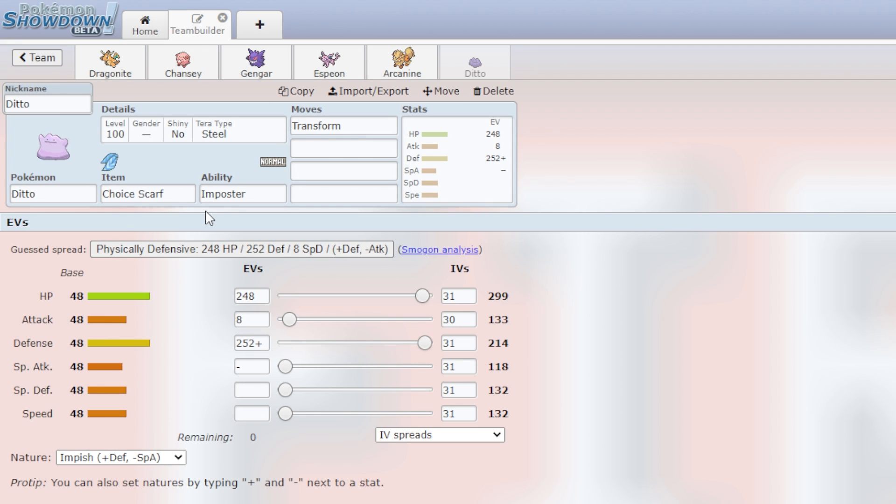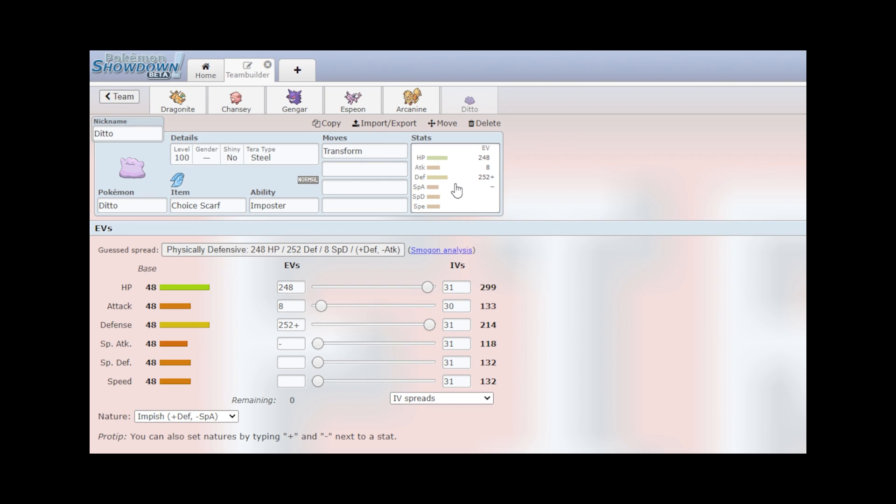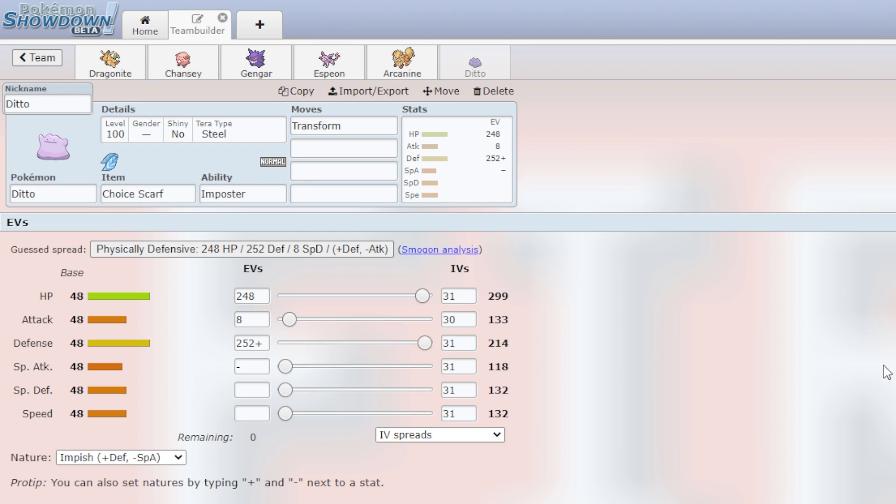Finally, we have Ditto with Choice Scarf. What's not to love? You're about to get swept, you go into this, steal all their stats, and go right back at them even harder. All right, let's get into it.